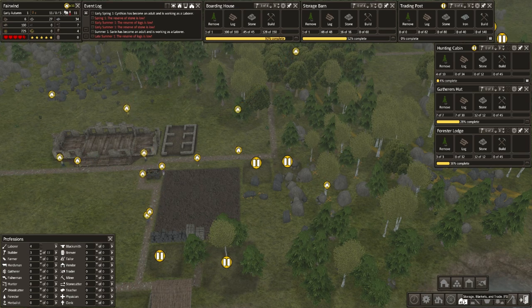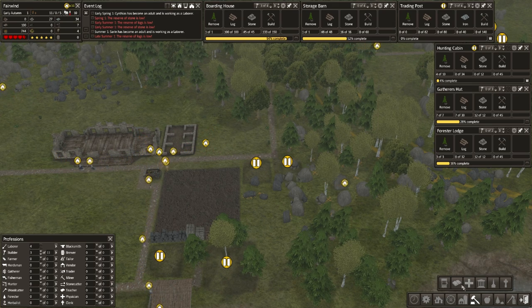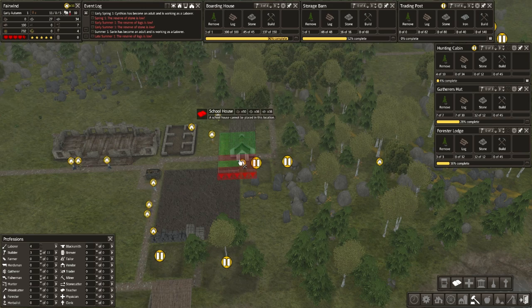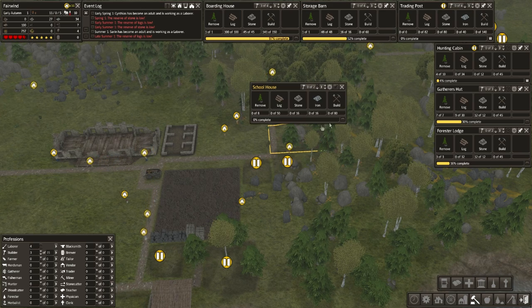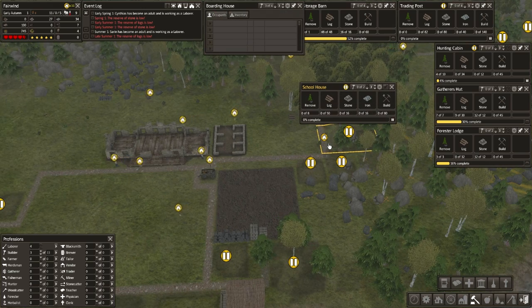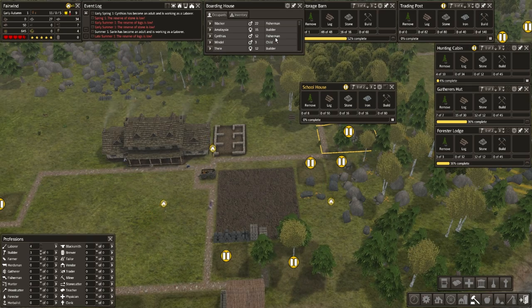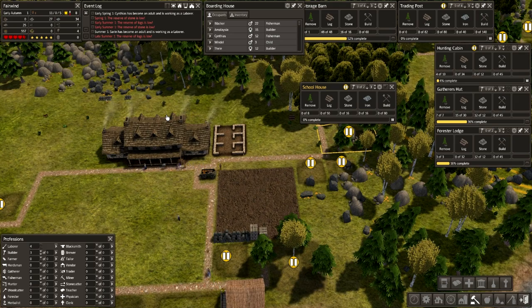There are a few other things that we can build. School is quite important. We'll place the school down here. We are not going to build it straight away because all our guys are educated - the kids aren't. The boarding house is up and operational! Let's quickly go over it - all the families are obviously living in the boarding house. It's not family friendly, so we're not going to get too many kids born here, which means we're going to die out quick. So we do need to move up to houses as quick as possible. But in the first year, a boarding house is very useful.